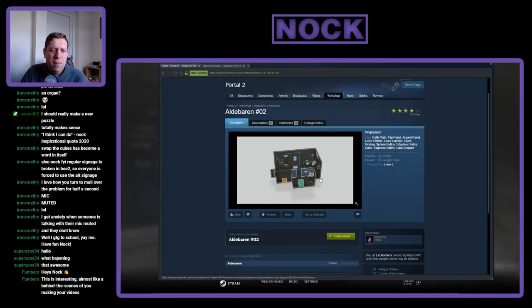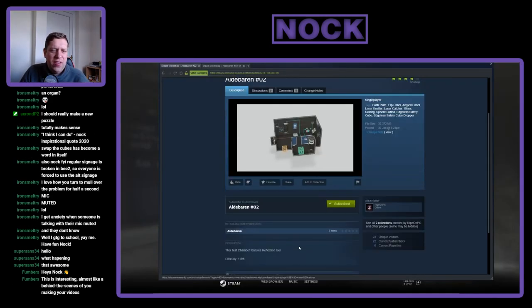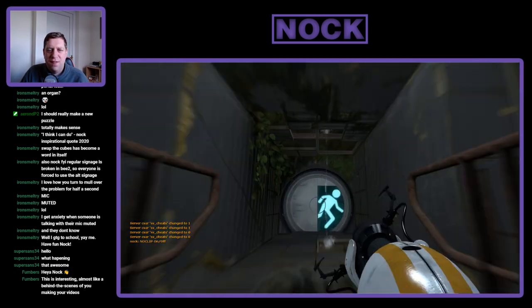Alright guys, we are back with map number two here. This test chamber features reflection gel. Again, difficulty at 1.5 out of 5. Let's see what we've got here.